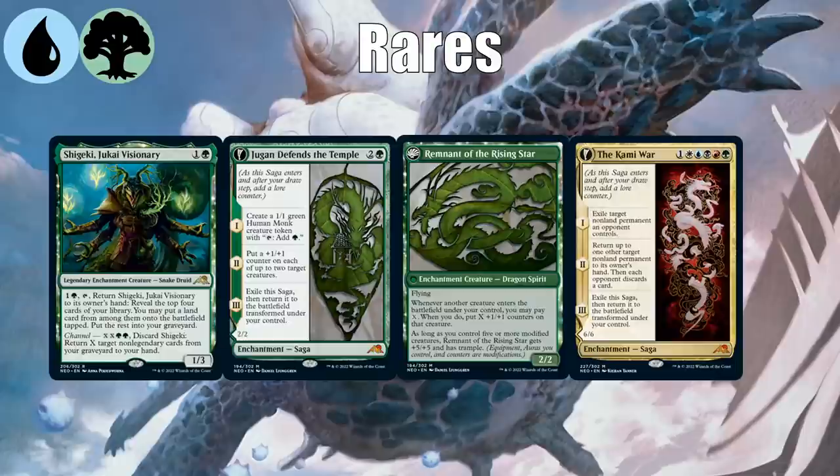Rares for blue-green: Shigeki Jukai Visionary both ramps your mana and has a channel ability that lets you get a bunch of stuff back from your graveyard. Jugon Defends the Temple is included here for the ramp. The Kami War is insanely powerful but very difficult to cast — it serves as a stand-in for any off-color bomb, since blue-green has the most access to fixing. If any deck can play insane bombs that are normally hard to cast, it'll be this one.